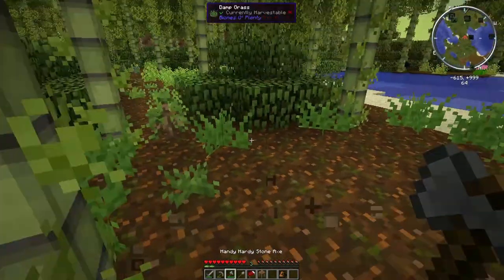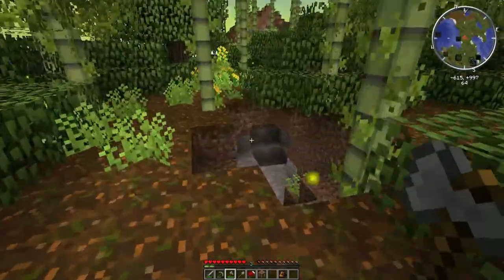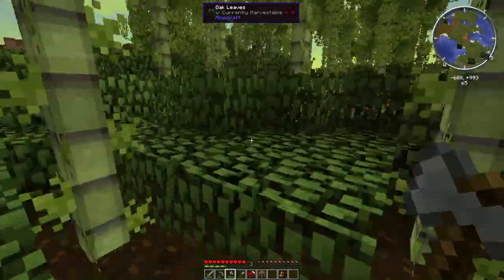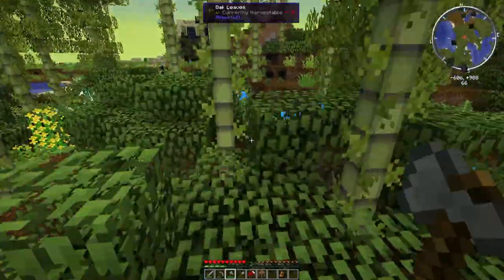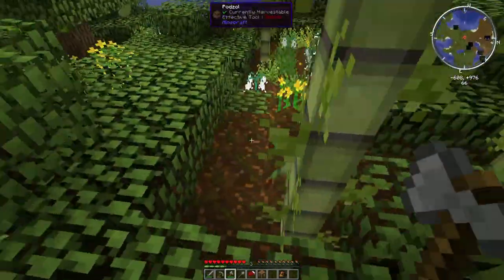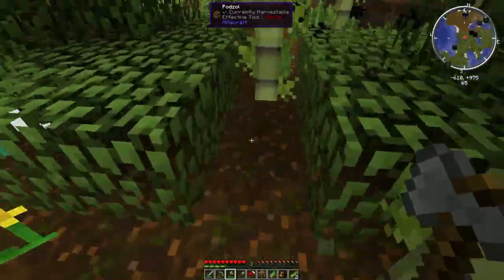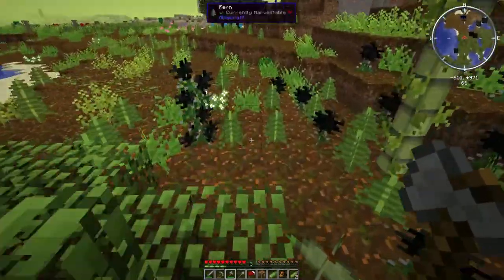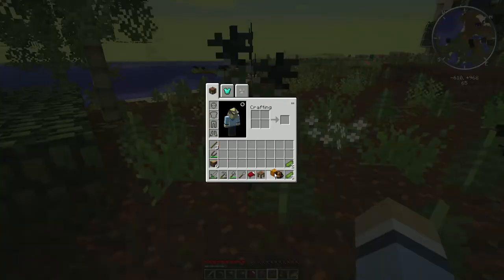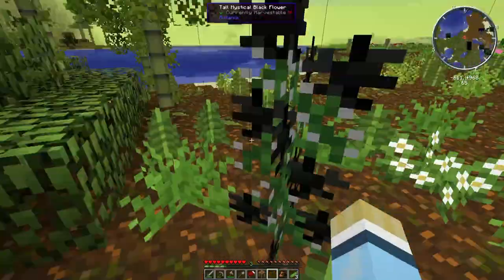Going to need to find some more food. Oh there's some experience - don't want to leave that behind. So this is from Pam's Harvestcraft - just picked up a bunch of stuff to eat. But we're not going to eat the pumpkin, we're just going to leave it here. Hoping for some kind of metal or something. But yeah, here's this Industrial Craft automaton - or Cyclops, Colossus, whatever you want to call them.